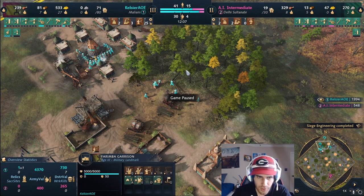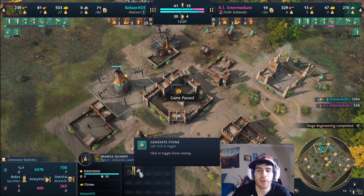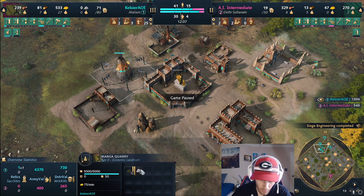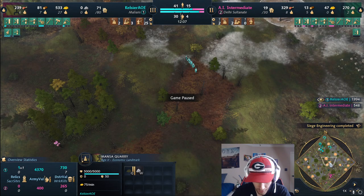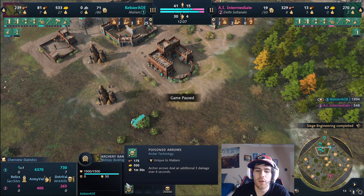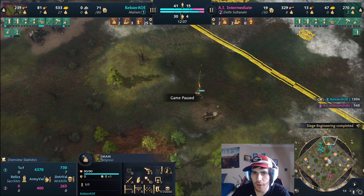You can also go into siege yourself and get more villagers on wood. One thing you can do when you get up to around 26-27 villagers on gold is swap the Mansa Quarry over to stone and start stonewalling your base, dropping keeps, or whatever you want to do with the stone. Also grab Poison Arrows from the archery range as soon as you have the extra gold - archers deal an additional 3 damage over 6 seconds with it, which is extremely strong.